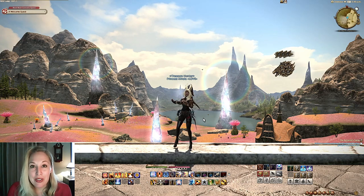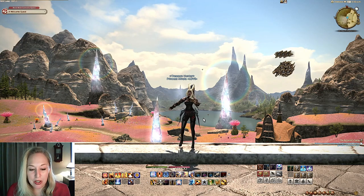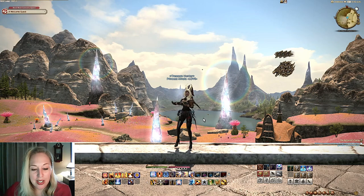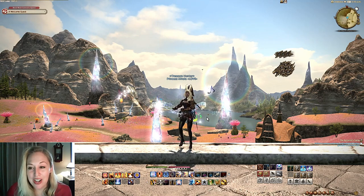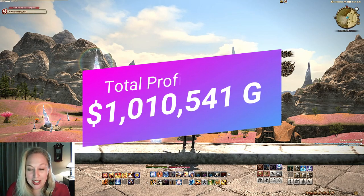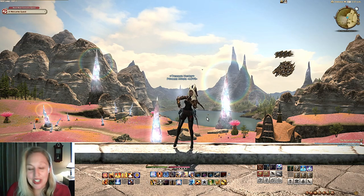We also want to make sure that we subtract out the cost of the maps that we purchased. The total cost of buying the maps was 129,261 gill. So after subtracting that out, we are going to net 1,010,541 gill, which is amazing.